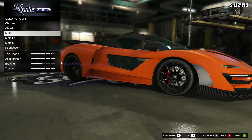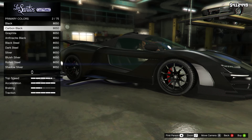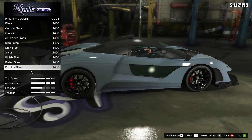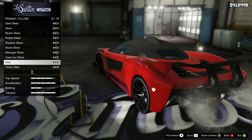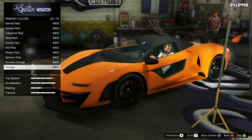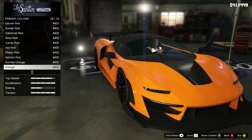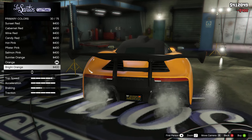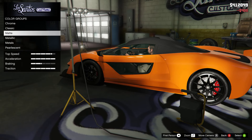So for color let's go to Classic. Classic red — oh that looks nice! Let's see orange. Oh, McLaren orange, this looks nice. Okay, let's put this one — I'm gonna put this orange here.